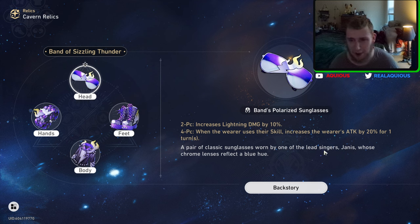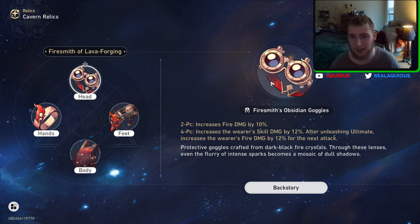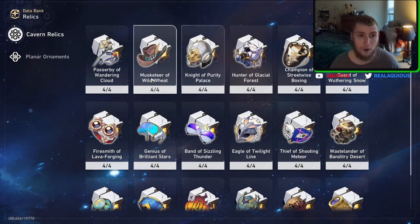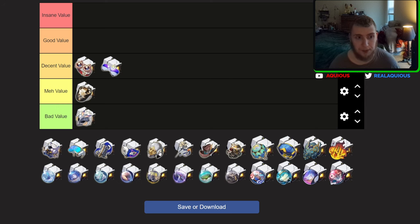I think fire is probably one step above lightning, because fire just straight up gives you more damage. Your skill always has 22% more damage, you always have 10% more damage in general, and then you always have an extra 12% on whatever you use next after your ultimate. That is just overall better. So that's where I'm going to put that.